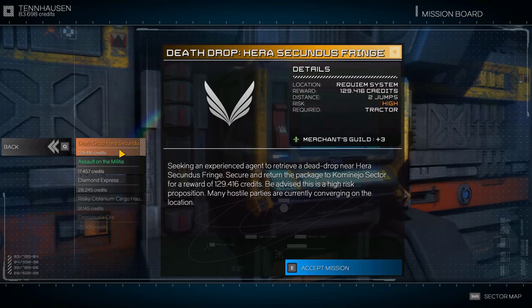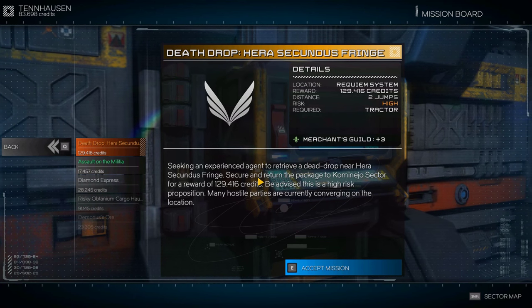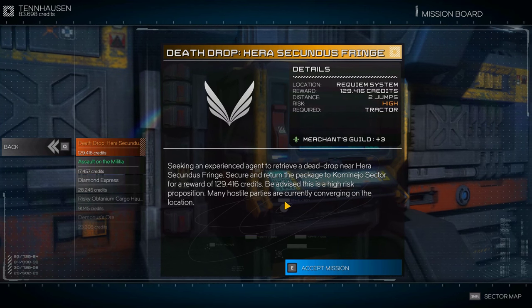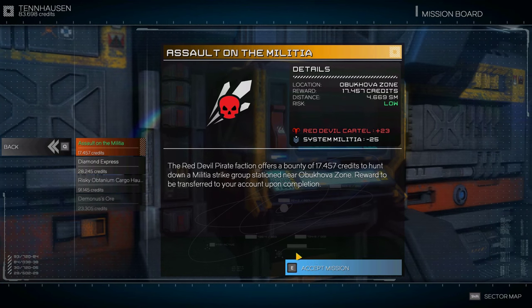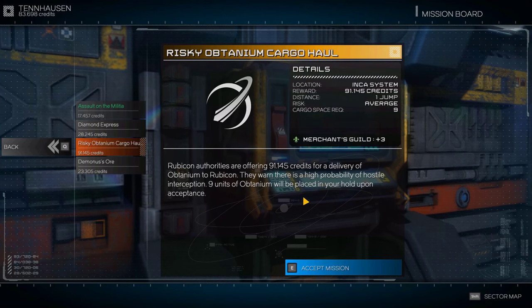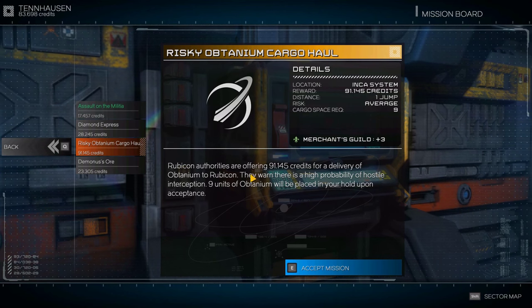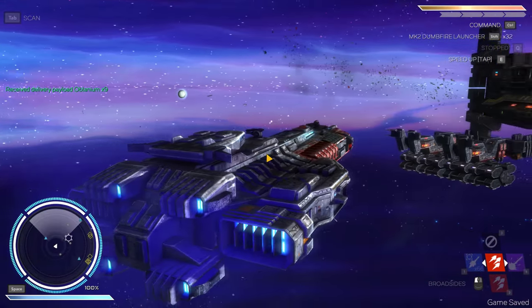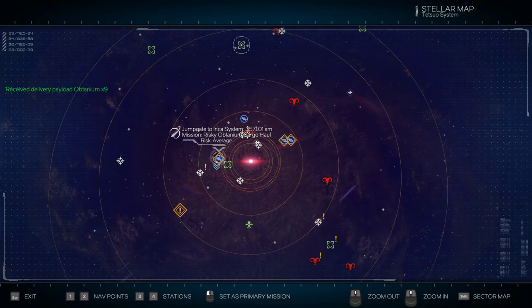Let's see what missions... Whoa! 130,000! I like that. Secure and return the package to Komen Ajo Sector for a reward of 130,000. Many hostile parties are currently converging, but I'm taking that — I mean, I could just boost away. There's also a cargo haul: Rubicon authorities are offering 91,000 credits for a delivery of Potanium to Rubicon. I'll take that as well. Very nice. Some serious money coming in now — all in different systems, but that's fine.